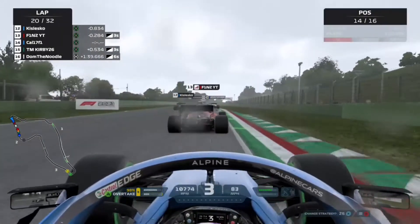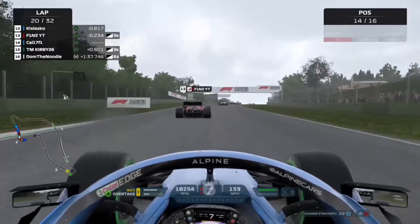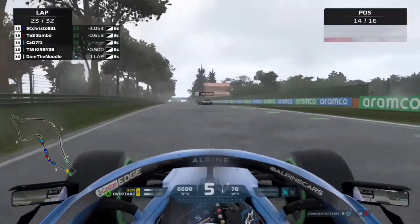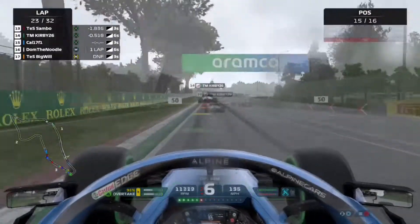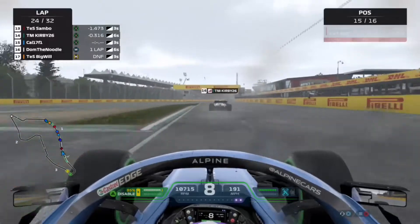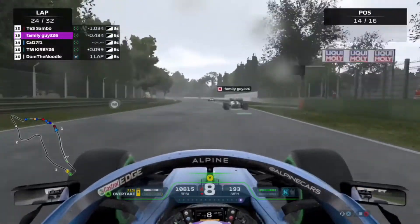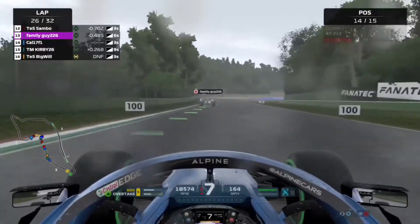A Ferrari goes up the inside of us and we lose the position, dropping to P14. On to lap 23, we try to get past the Alfa Romeo but make a mistake out of Aqua Minerale, allowing an Aston Martin to overtake us. Then on to lap 24, we get in the slipstream of the Aston Martin, go to the right of them, and are able to make the move and retake the position.